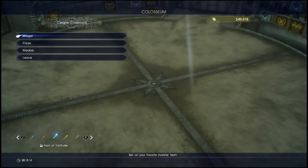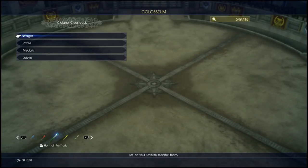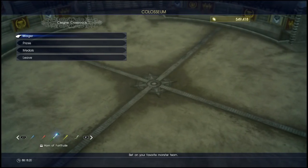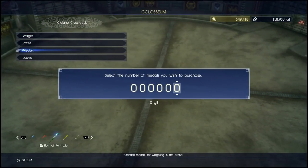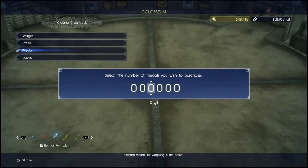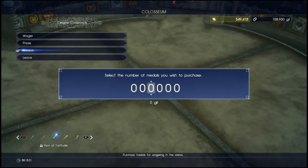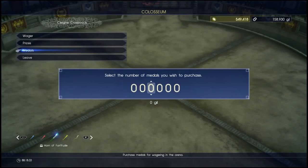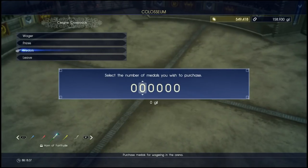Here we are at the coliseum. Before we can start betting on any of the fights, we're gonna have to buy some medals, which is the currency here for betting. The way this works is you get 10 times less the amount of medals for the gill you put in — so if you want 10,000 medals you're gonna have to spend 100,000 gill.